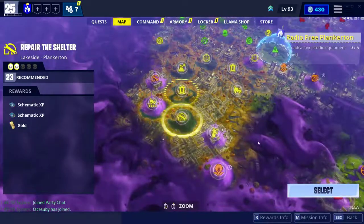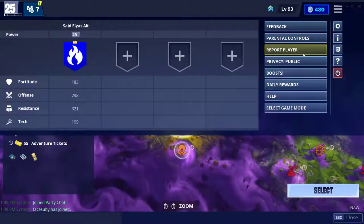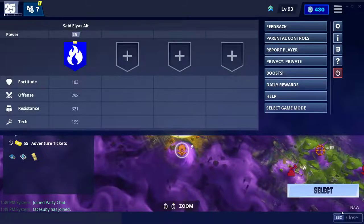Anything 23 or higher. For example, I want to go to this city because this mission is easy. I'll put my party in private so nobody joins while I'm doing this.